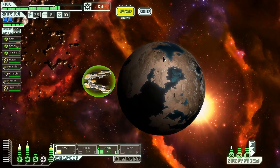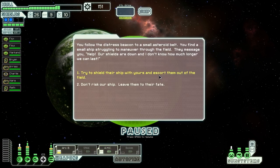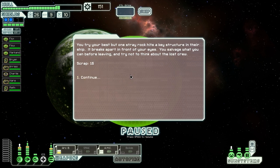There's a distress beacon nearby, so let's go check that out and then hit up the store to see if we can get a teleporter or anything else interesting. We follow the distress beacon to a small asteroid belt where a small ship is struggling to maneuver through the field with shields down. We try to shield their ship with ours and escort them out, but a stray rock hits a key structure and it shatters. We salvage only 16 scrap from the wreckage and try our best not to think about the lost crew.